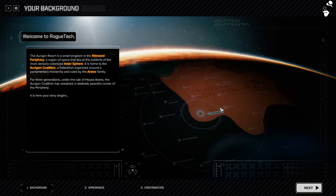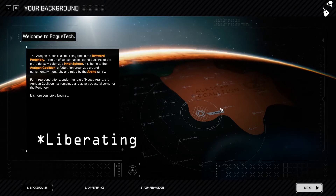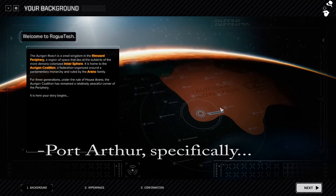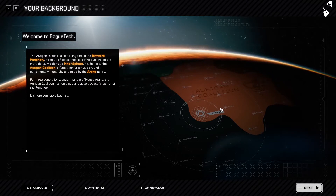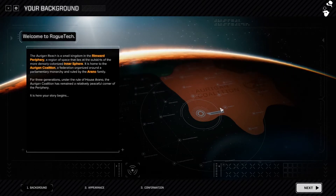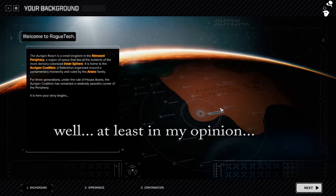MechCommander took you into the top-down game, and it basically put you in the hands of an invading Davion army invading one of the core planets. It was basically meant to be the first step on a massive invasion into Inner Sphere space. The second game expanded upon that, made it a little bit better, but also made it a lot worse in a lot of places, so it was a little bit disappointing.